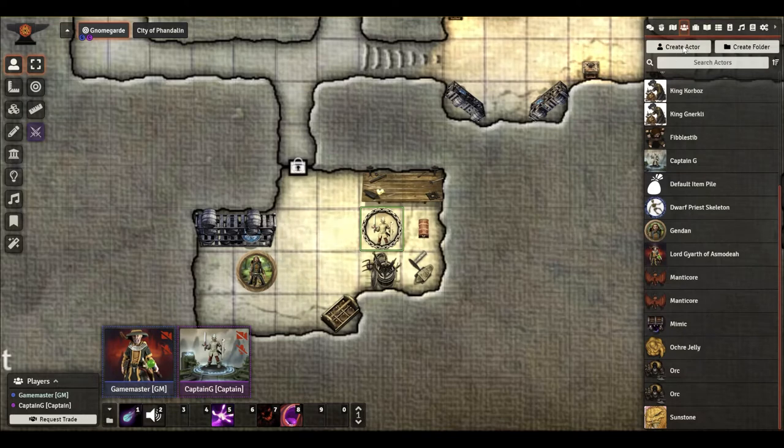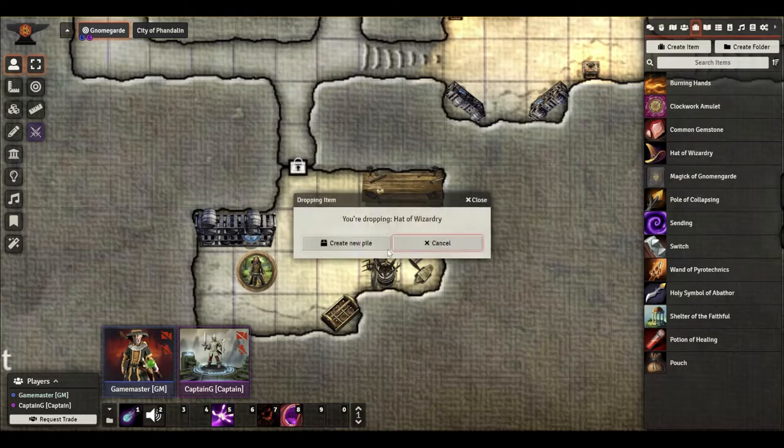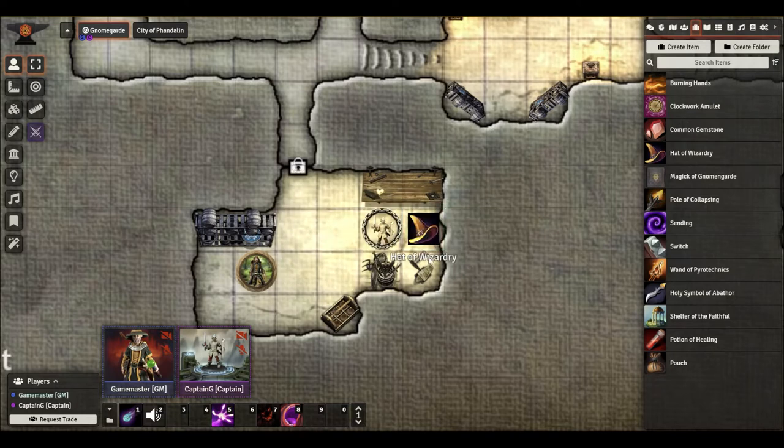Here we are. We want to create something — let's put this Hat of Wizardry on the ground, and you'll notice it pops up immediately with a dialogue that says you want to create a new pile. Just get used to the word 'pile' — even if it's a single item, it's still a pile. So I'm going to create the pile, and now we have this Hat of Wizardry sitting on the ground.